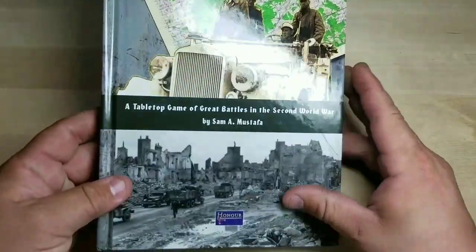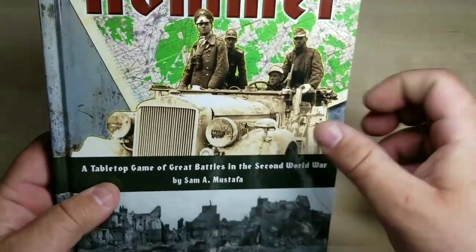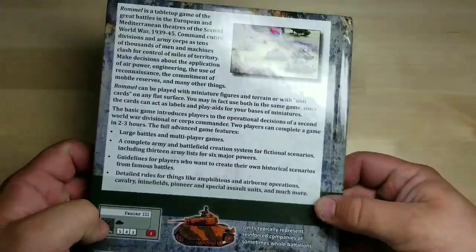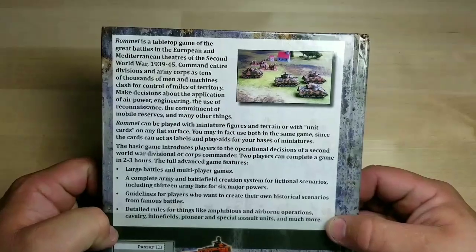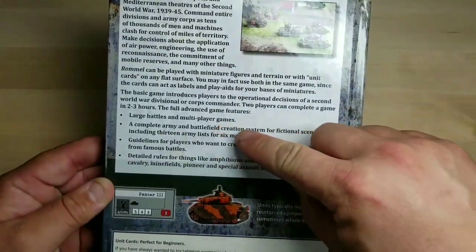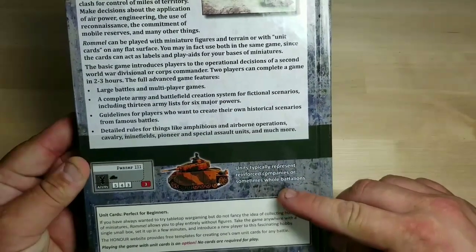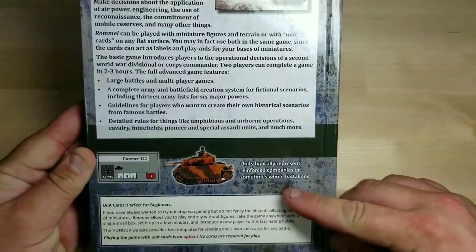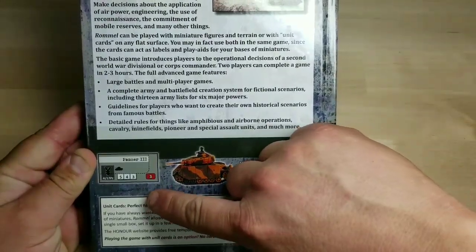First impressions: it's a hardbound book, nice and sturdy. Hard stock, glossy outside. A great description of what Rommel is — large battles and multiplayer games. They typically represent reinforced companies or sometimes whole battalions. There are unit cards that you can print out online, but we'll talk about that.